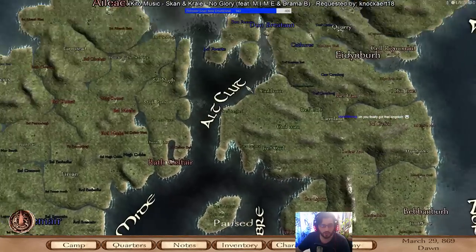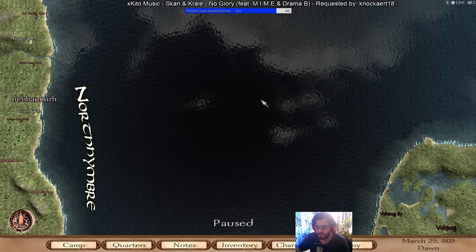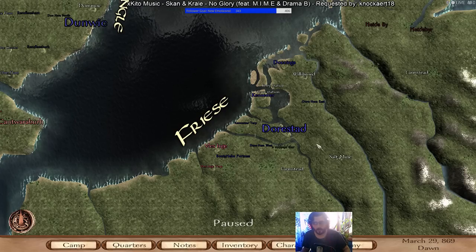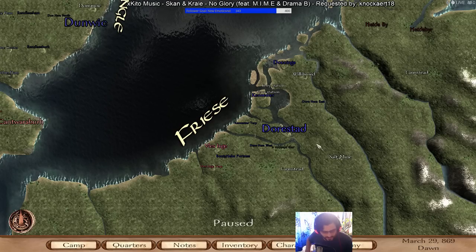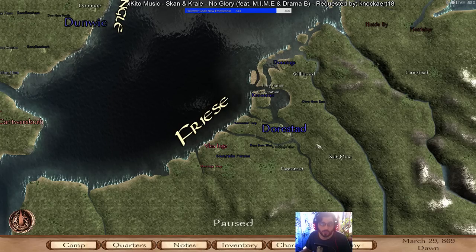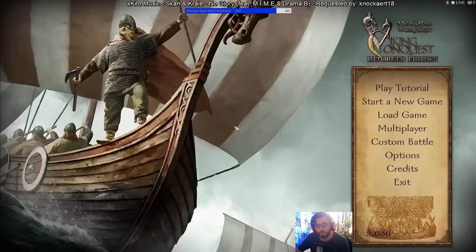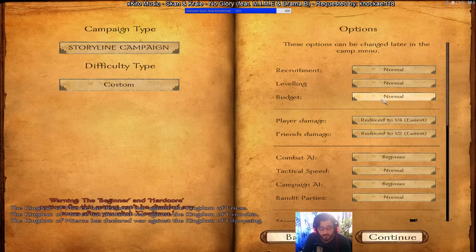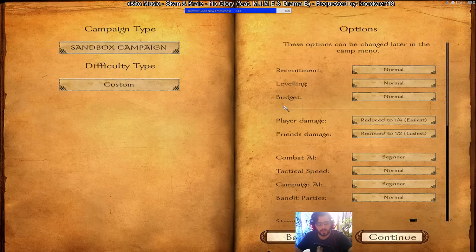It's a huge world — one of the biggest Mount & Blade maps I've seen in mods and DLCs. I've reached the kingdom stage so I can explain what to do from here. First of all, we'll talk about the best character build. One of the things you need to keep in mind with this mod is that Strength is King. It has a very difficult campaign, so I'll go sandbox to show you what builds you need.